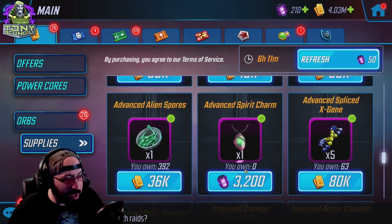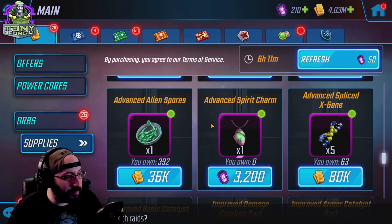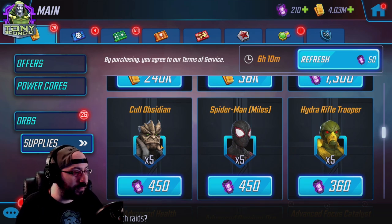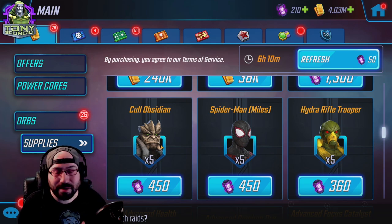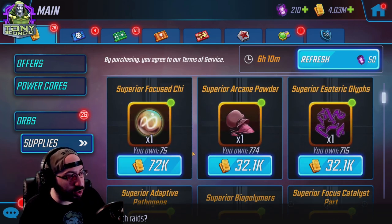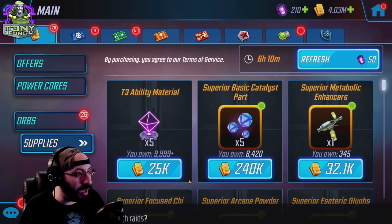At the top you'll find a couple pieces of purple gear that cost cores — try to avoid these if possible. You'll see five character shards, one row of five, sometimes ten, for between 450 and 900 credits or power cores. Ultimately these are kind of a waste; you also probably want to avoid these unless it's the last five you need and you're pretty flush with power cores. But for the most part this store is fundamentally where you're going to be spending most of your gold.